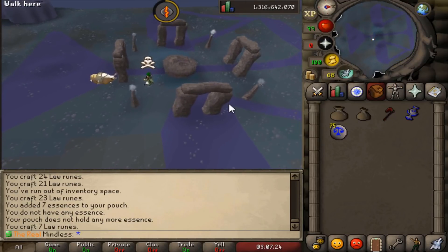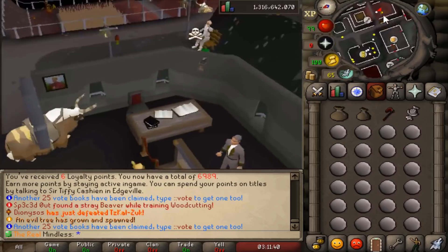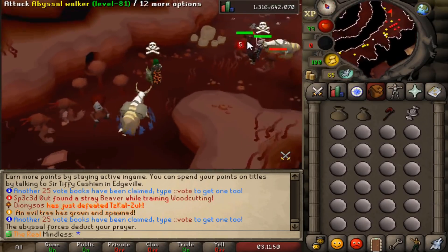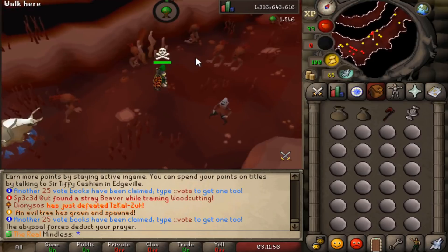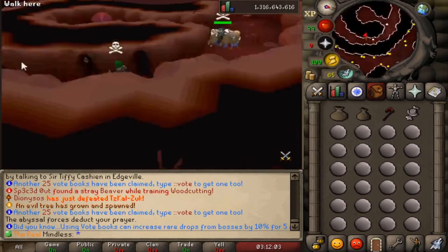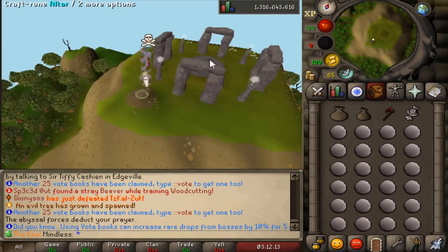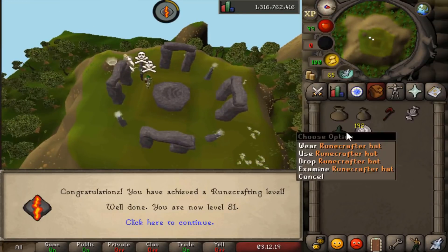As you could see in the previous clip, laws are trash. So now let's do an air rune run. Repeat the same process: teleport in, run over here to where the tendrils are — to the northeast, pretty much in the same spot every time, so don't worry about trying to find them. Then run south to the air rift, go ahead in, and be sure you have your talisman.